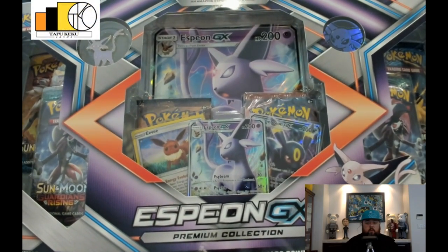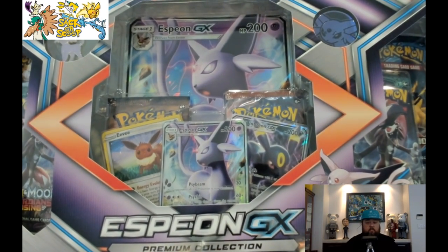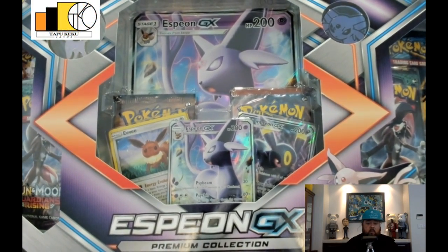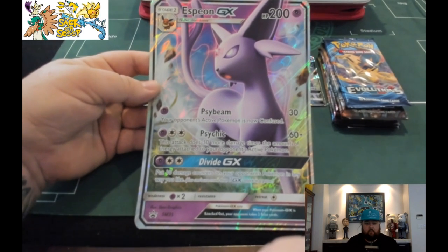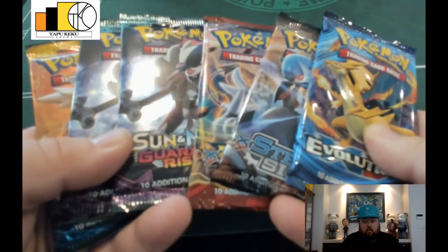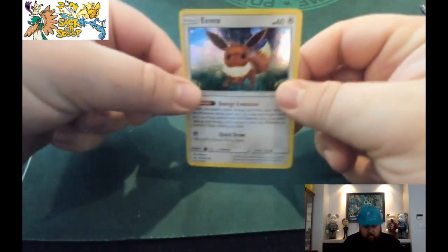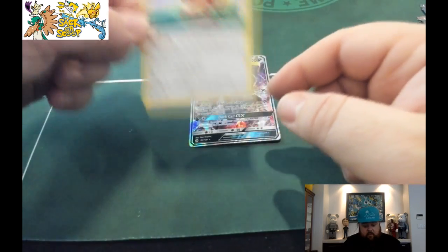Welcome to another episode of What's in the Box! Today we will be going over the SVNGS Premium Collection Box, and together we will see what's in the box and if it's worth the forty dollar purchase. So I broke the box down — here we go. You get the jumbo oversize Espeon GX card, which is pretty cool, still not as close to the full arts that were released recently. We also get six packs of cards: two Guardian Rising, one Sun and Moon, one Evolutions, one Steam Siege, and one Breakthrough. We also get the center foil Eevee with the Energy Evolution ability — I need to get two more so I can play these. I like the center foils.